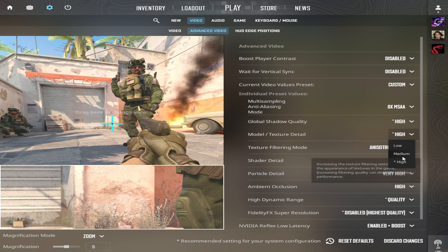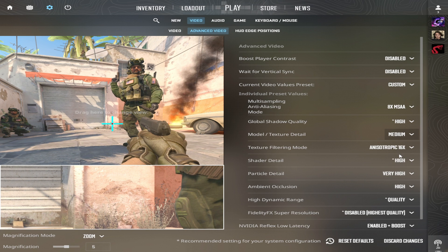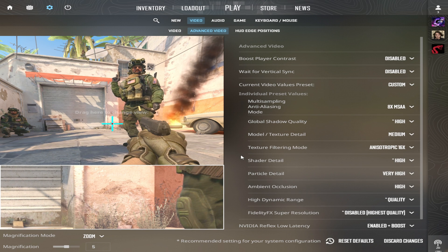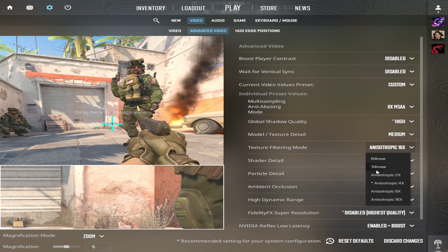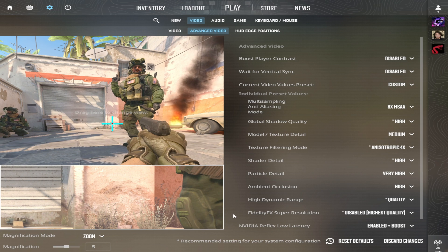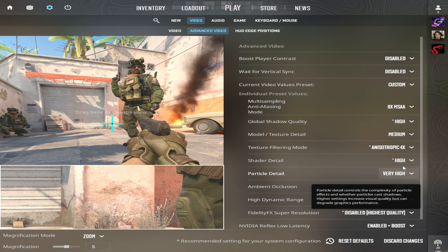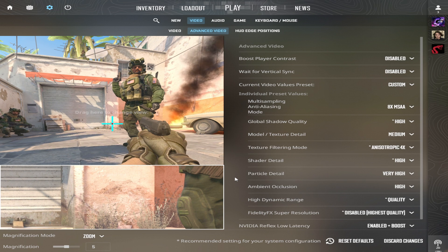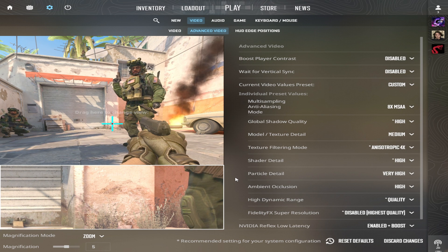Global shadow quality: set to high. Model and texture detail: set at medium — affects texture quality, offering no competitive advantage but improving the game's visuals. Texture filtering mode: anisotropic 4x, similar to the previous setting, it affects texture quality. Shader detail: set to high, enhances effects like Molotov fire, improving their quality. Particle detail: set to low, to preserve FPS as it doesn't affect image quality.